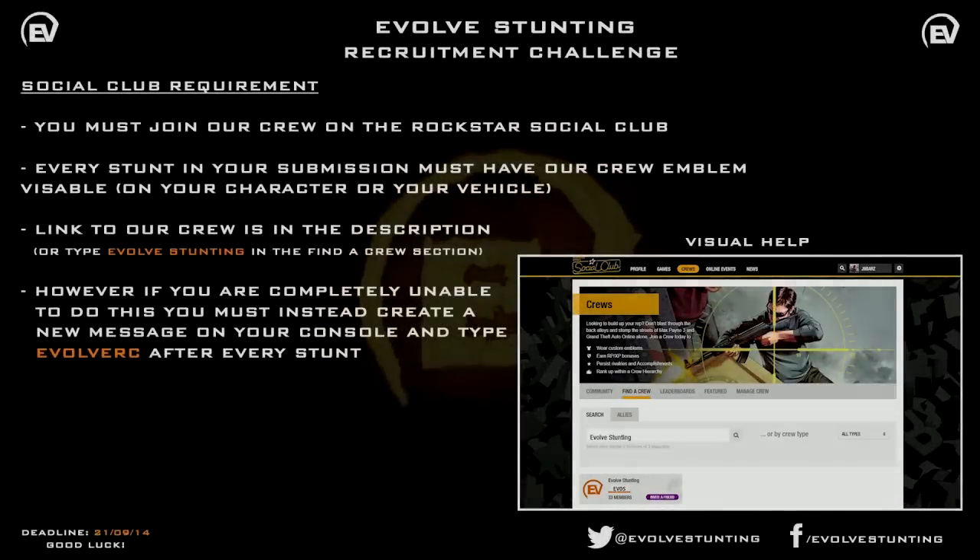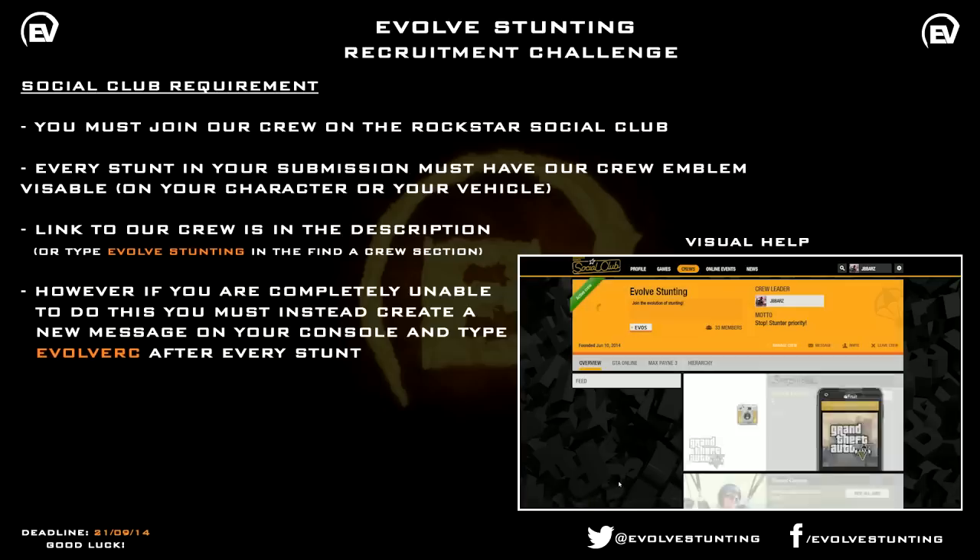The first step of this Recruitment Challenge — this is a way of you guys showing to us that you've hit all of these stunts for your submission within the three week time period, which is how long the Evolve Stunting Recruitment Challenge lasts for. The first thing you must do is join our crew on the Rockstar Social Club. There will be a link in the description and on screen now. Click the link and it will take you straight to our crew. If you have an account, just join our crew. It's not invite only — join it and you'll be a member.